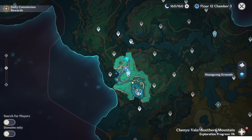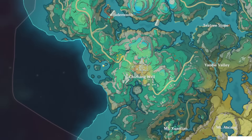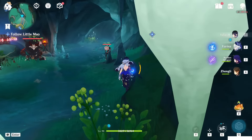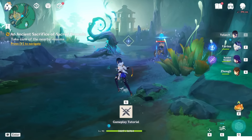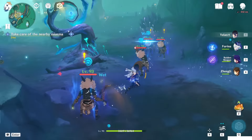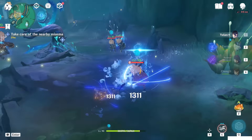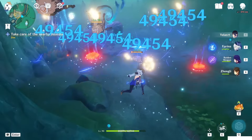It's basically the cave connecting to where the boss is, but we have to activate this area here. Reach this place and you have to take care of the nearby miasma — just killing these enemies. Really simple quest.